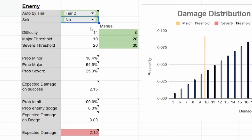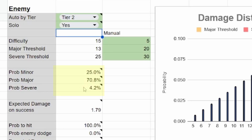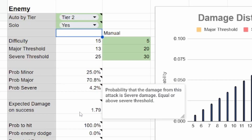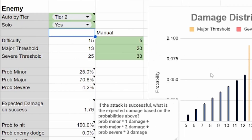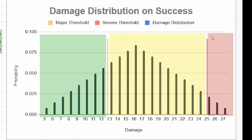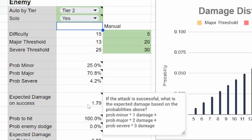So let's say we're on tier 2. We can see the difference between a standard monster and a solo monster's difficulty and their thresholds. These values here are the probability that we will land in minor, major, or severe damage thresholds. And then down here is our expected damage on success. We can see here our distribution. This yellow line here is the major threshold, so anything below it is minor damage. Anything between yellow and red is our major damage. And anything above red is our severe. We basically take all those, sum them up, and multiply them by their respective HP that they would lose to get our expected damage on success.